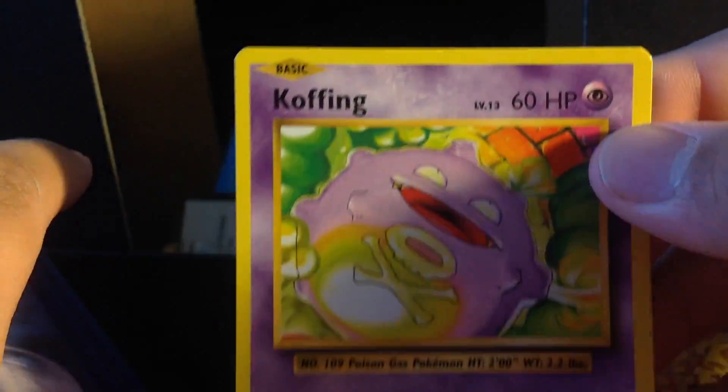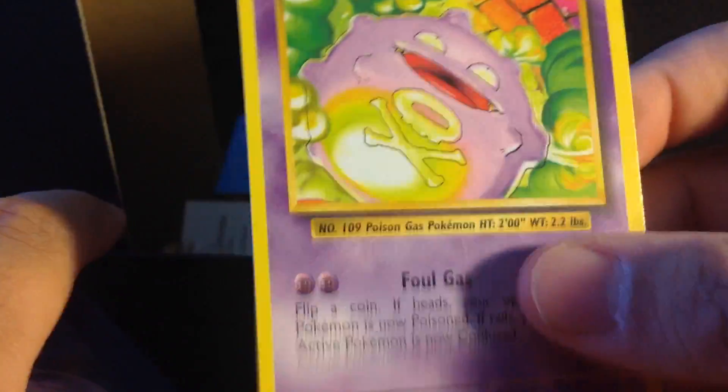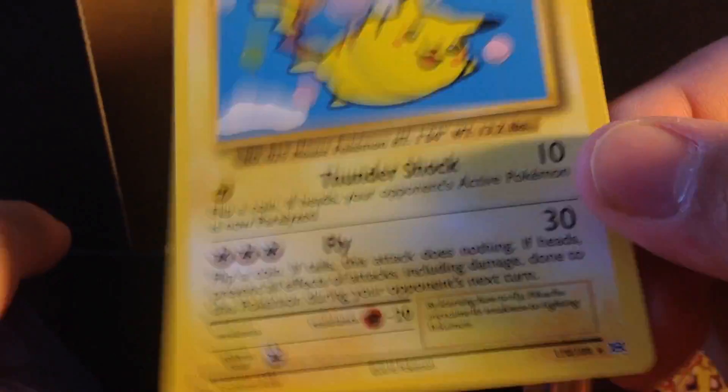Misty's Determination — oh yeah, there are full art cards of Misty's Determination and Brock's Grit. That just feels like a fat card. It's a secret rare! That's like the smartest thing they could do — make it so you just don't know if it's a secret rare or not. You just randomly pull it.